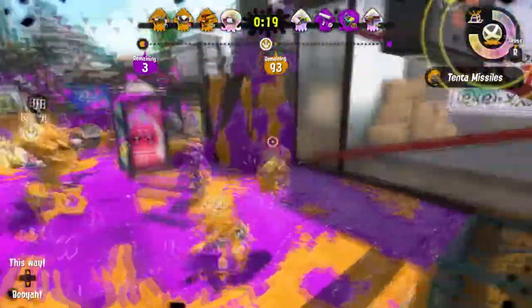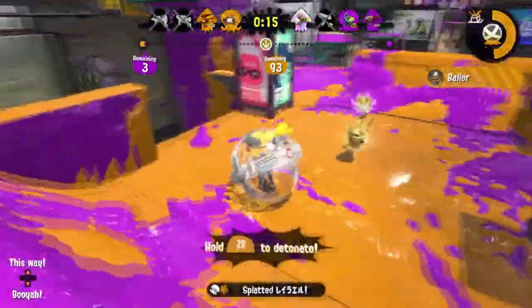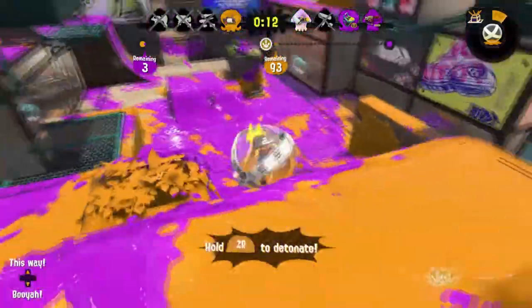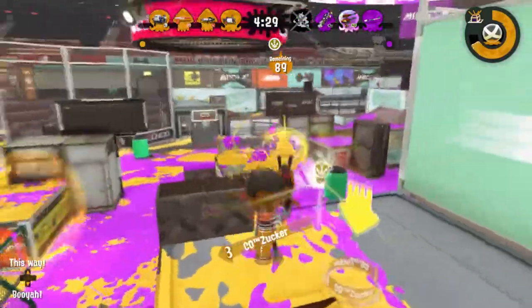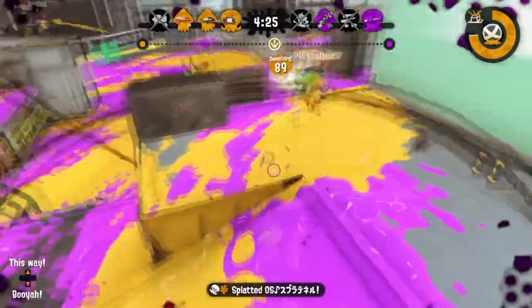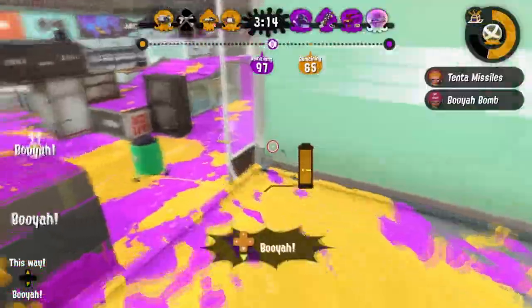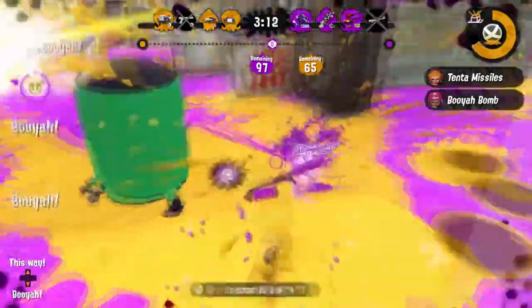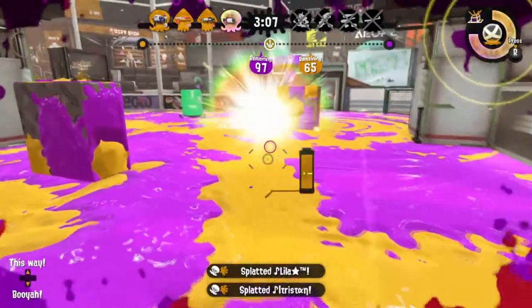Another slayer that is held back by its kit is the vanilla 52 gal. This weapon has baller, a fantastic special, but sadly having point sensor as a sub ruins the weapon's maximum potential. Any damaging bomb would be great on this weapon, such as burst or splat bombs. While I think burst bombs would be a perfect fit, it may be too strong, so I think fizzy bomb would be a good pick, as it's an uncommon sub and would help the 52 stand out against other shooters in the game.